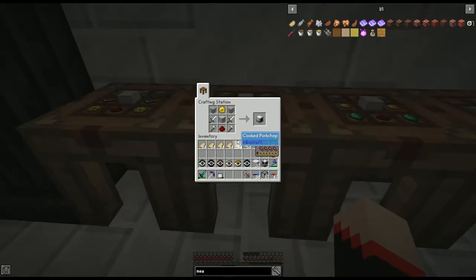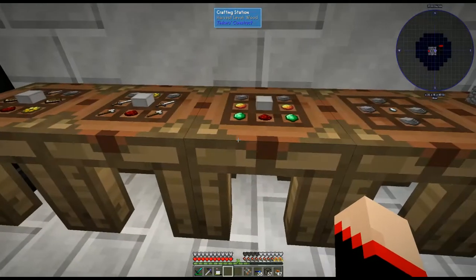For the mob slaughter factory you're going to use two plastic, two iron swords, two iron axes, a redstone, another machine casing, and a gold gear.